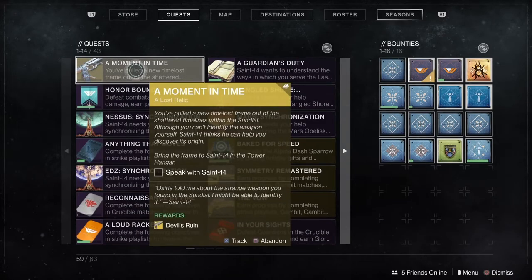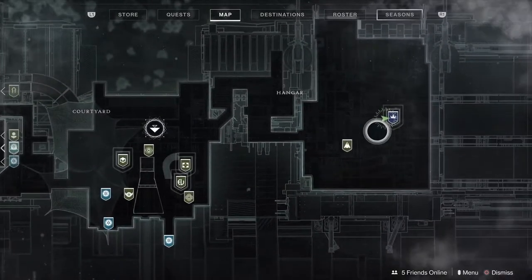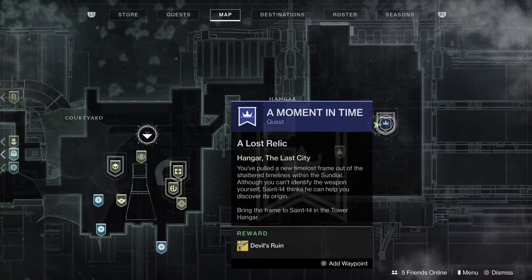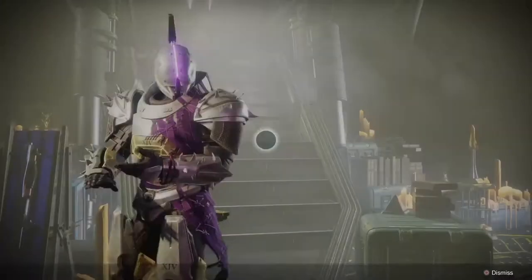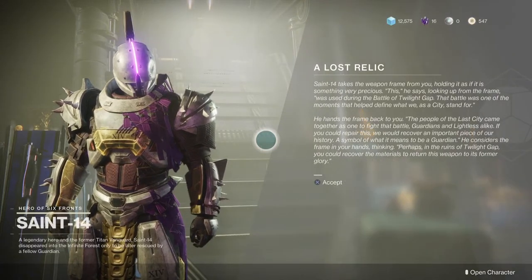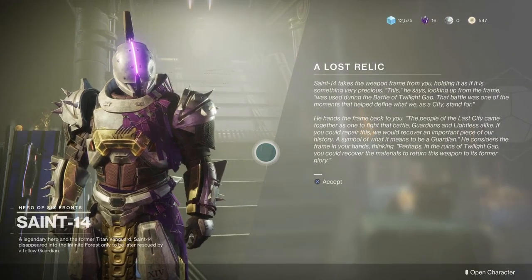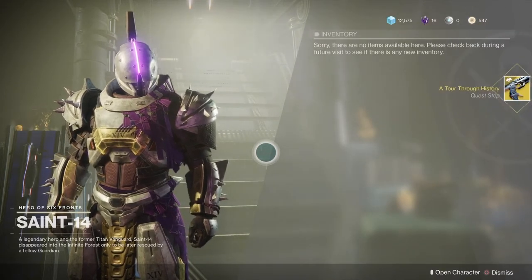So you're going to get 'A Moment in Time,' which pretty much you just have to go speak with Saint-14. Very easy — head over to the tower, go talk to him, he's going to tell you some quick nonsense. And then there's one more part to the quest, and that's it. Once you find all the Redrix parts, the Redrix frames, you are done — you get your exotic. This is the quickest one in the game, so it's really nice and really fast. By the end of this video, you will have yourself a brand new exotic.